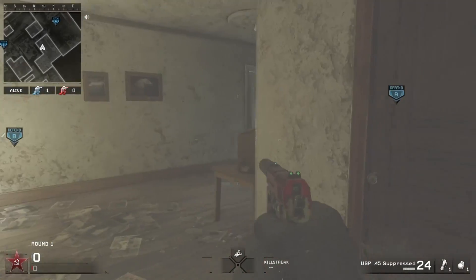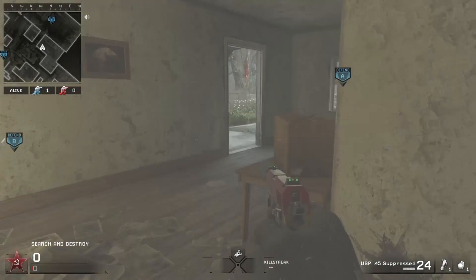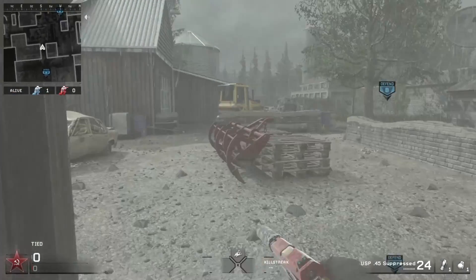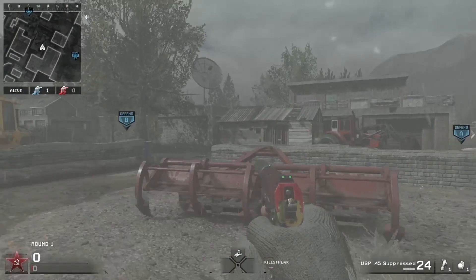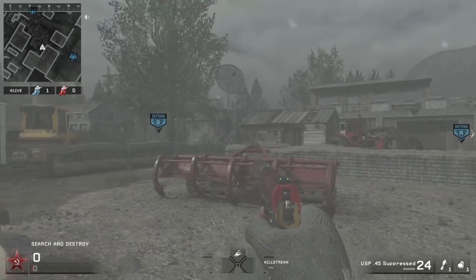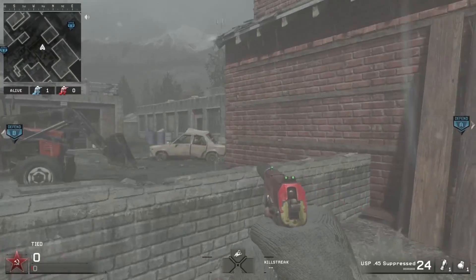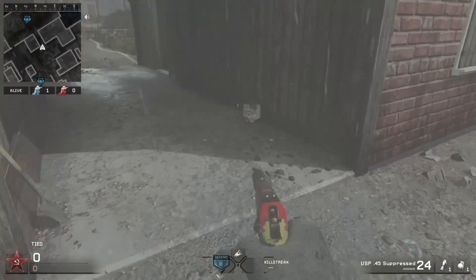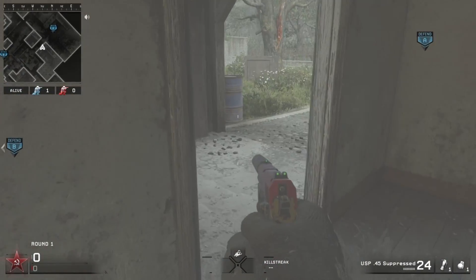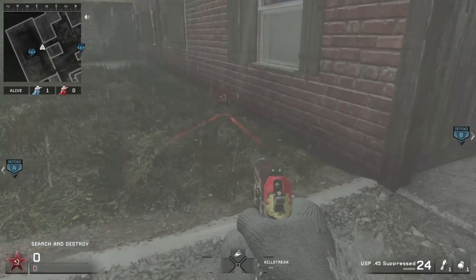When they come through here to A, they're always going to be coming through here. There's not really any other way to push in except maybe from the back, or if they're making a complete circle around the map from B to A, which is unlikely. So they're either going to be coming through there or maybe here, but most likely from here — so either way when they come through here, boom, they're dead.